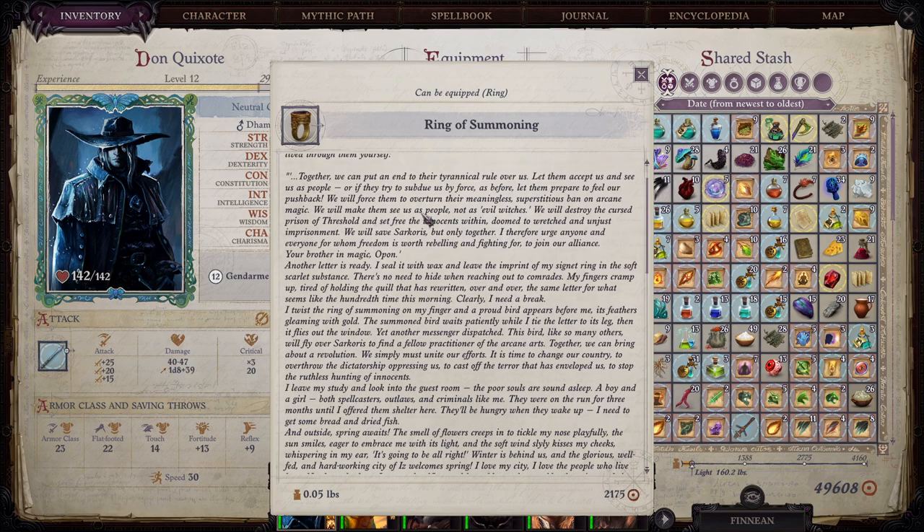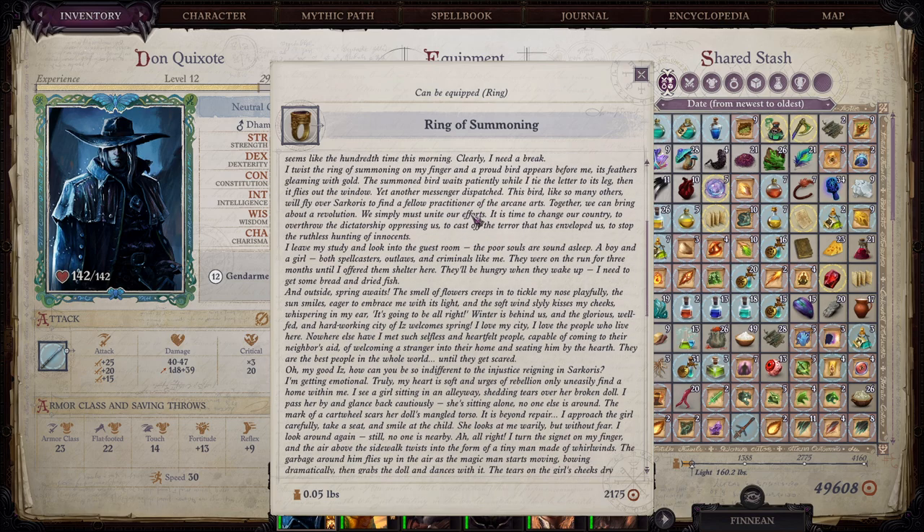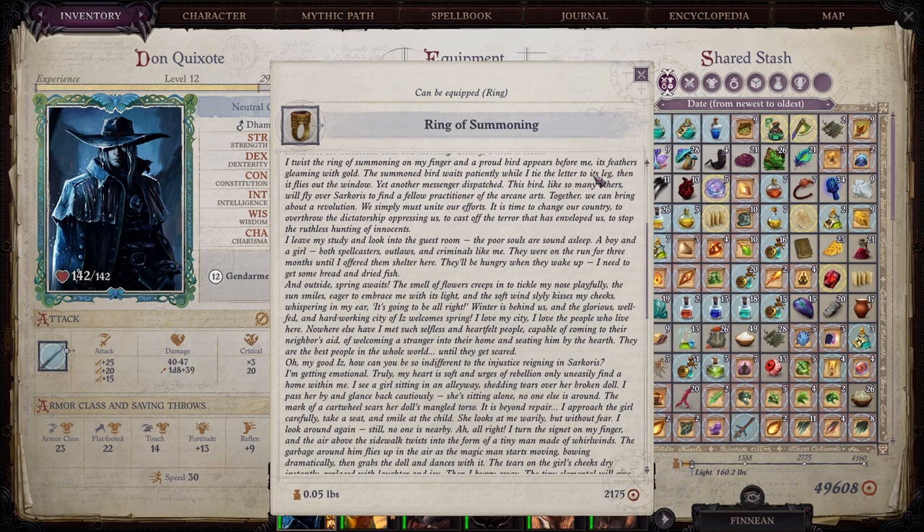Another letter — so we found that exact same letter in a reloads laboratory. Another letter is ready. 'I seal it with wax and leave the imprint of my signet ring. There's no need to hide when reaching out to comrades. My fingers cramp up, tired of holding the quill rewriting the same letter for what seems like the hundredth time this morning. I twist the ring of summoning on my finger and a proud bird appears before me, its feathers gleaming with gold. The summoned bird waits patiently while I tie the letter to its leg and it flies out the window. Yet another messenger dispatched. Together, we can bring about a revolution — we simply must unite our efforts. It is time to change our country, to overthrow the dictatorship repressing us, to cast off the terror that has enveloped us, to stop the ruthless hunting of innocents.'